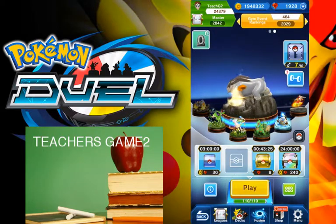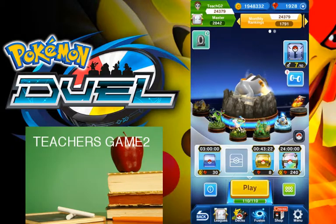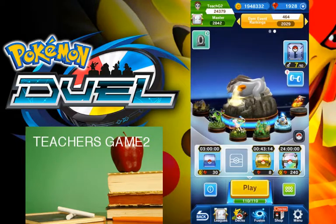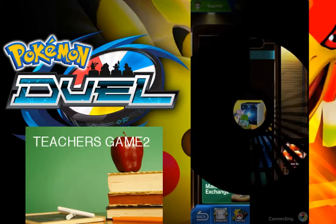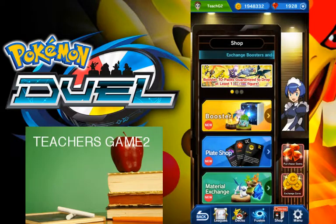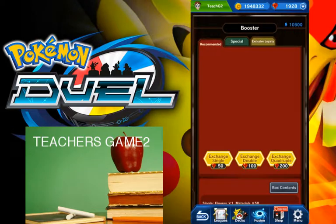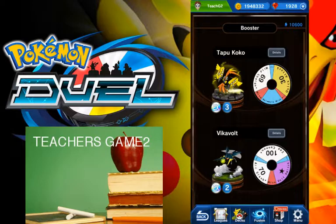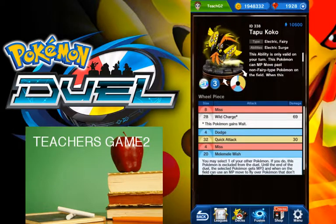What's happening guys, Teacher's Game 2 here, welcome to the classroom. We just got a new update with a new banner going on in Pokémon Duel, so I kind of wanted to walk through this and show you guys what's going on. Let's head over to the banner and check out our new Pokémon that came up after last night's update. Not too bad — this Tapu Koko, I really want to try out, the details are really cool.